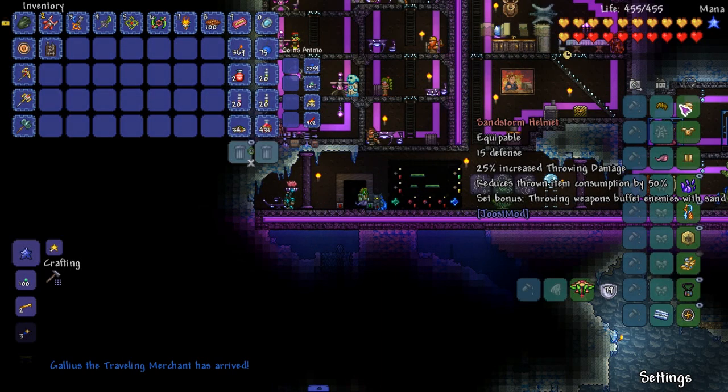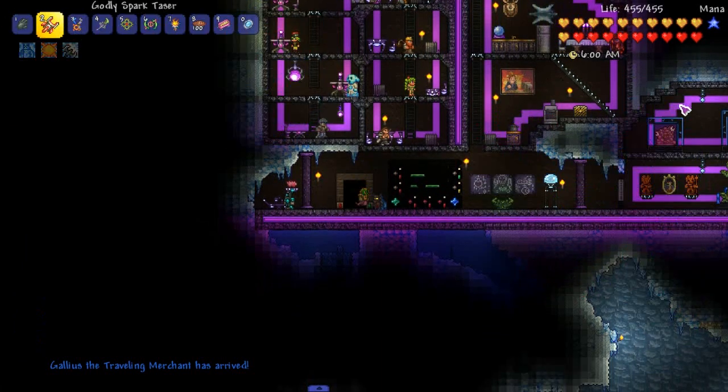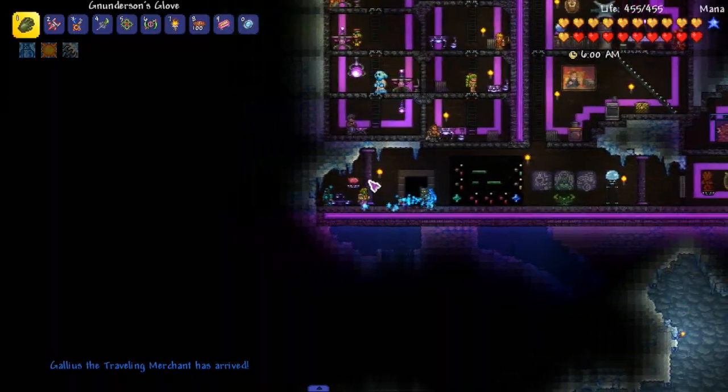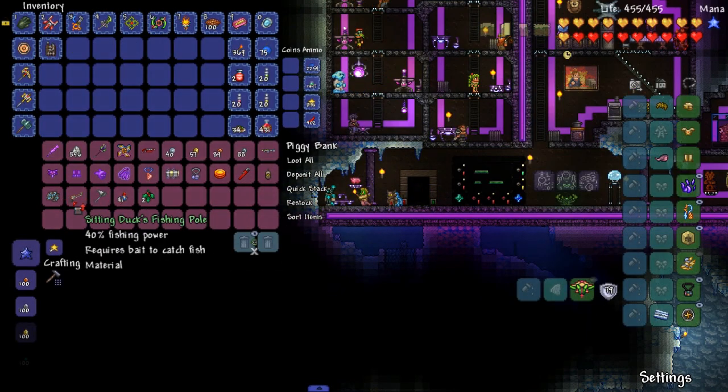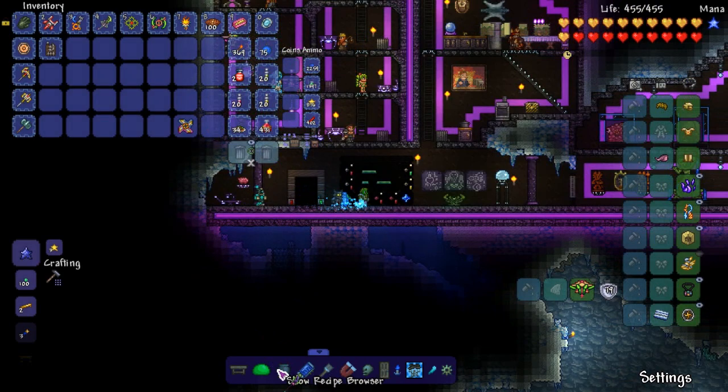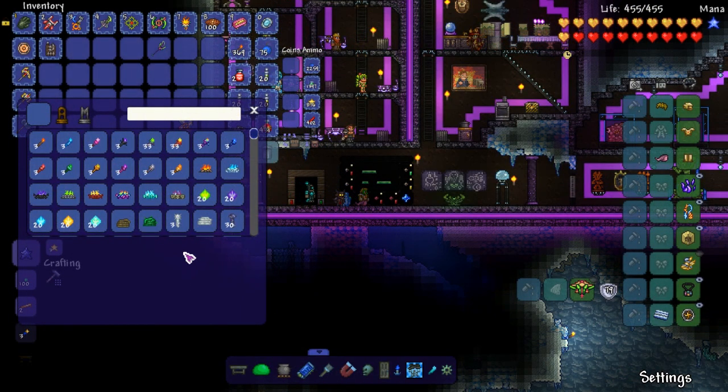We are going to be changing our armor. I think we're going to fight the Lich this episode. Yeah, we're going to fight the Lich this episode. There's one thing I want to do with weapons though. I got these two right here, both gotten during the stream. This is the True Night's Fall, let me show you guys the recipe.